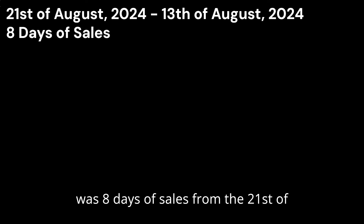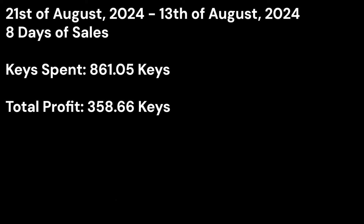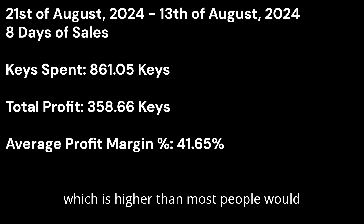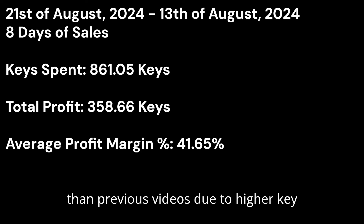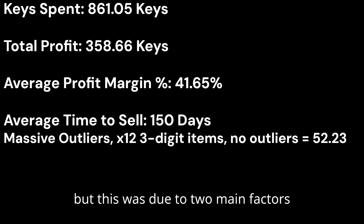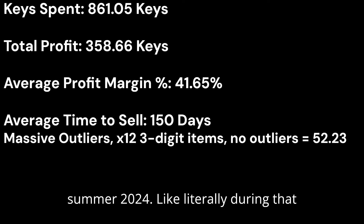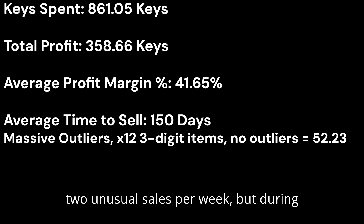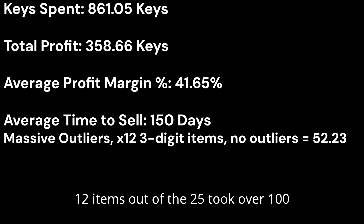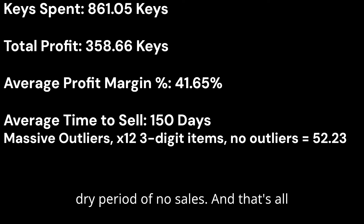Now for the overall results — this was 8 days of sales between the 13th and 21st of August 2024. In total, I spent 861.05 keys on all these hats. I made 358.66 keys profit, with an average profit margin of 41.65%, which is higher than most people would sell for, though lower than previous videos due to higher key prices. The average time for an unusual to sell was 150 days. Between March and July 2024 all sales were really slow as the game was dry, but during August I was averaging 3 unusual sales per day. 12 out of 25 items took over 100 days to sell, but excluding outliers, the average was 52.23 days.